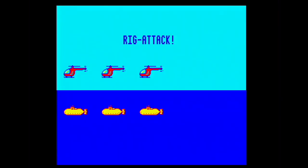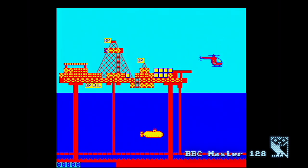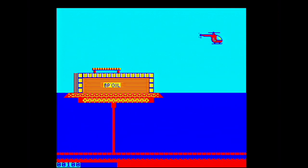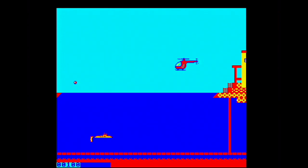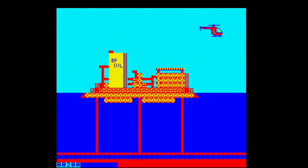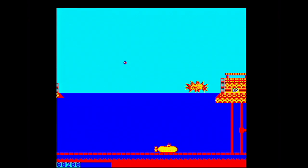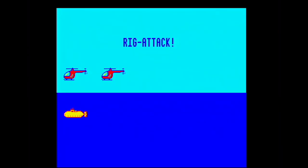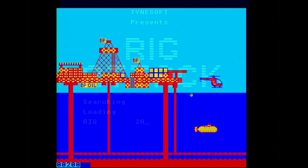Over to the BBC Micro, and it's much more playable — you'll notice you've got a fuel gauge. Each oil rig, or most of them, have a landing pad where you land to get more fuel, and your fuel runs up very quickly. It's quite easy, or easier, to shoot the baddies on this version. They're much slower, and you've got a slightly better range on your helicopter. On the BBC version, you start off on the helicopter pad and can refuel straight away, whereas on the CPC you start in the air.